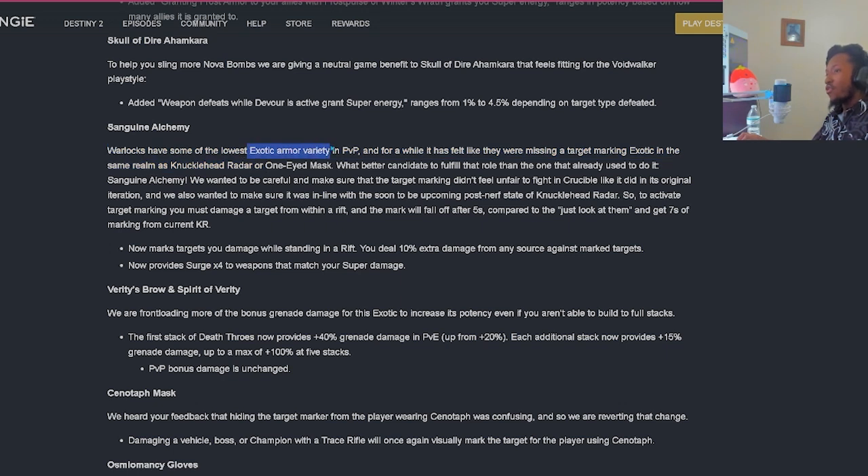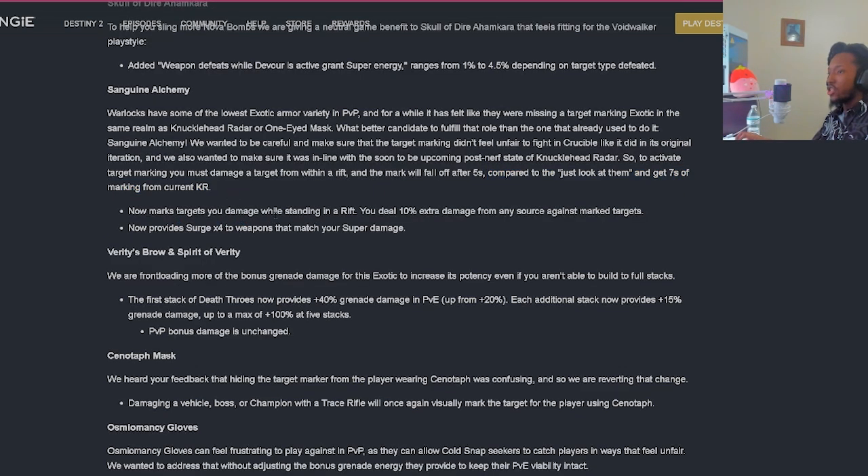They're making changes to Sunbracers - Warlocks have some of the lowest exotic armor variety in PvP and have felt like they were missing a target marking exotic in the realm of Knucklehead Radar or One-Eyed Mask. Sunbracers has been rebuilt to fulfill that role. To activate target marking you must damage a target from within a rift, and the mark will fall off after five seconds compared to the current Knucklehead Radar's seven seconds. Marked targets you damage while staying in a rift will do 10% extra damage, and any source against marked targets will now provide a Surge x4 to weapons that match your super damage type.